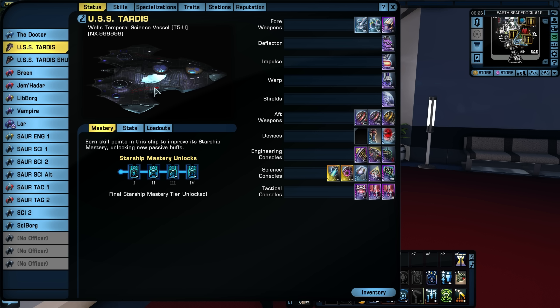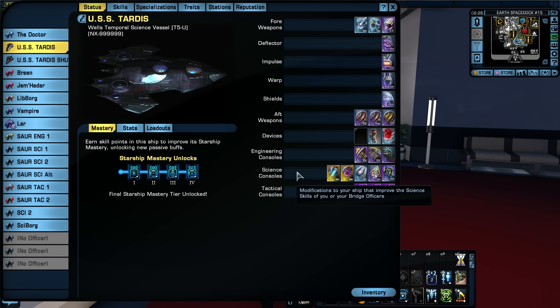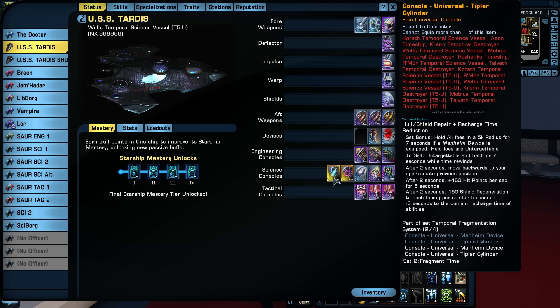As a Tier 5 ship, this had a hull of 30,000, a shield modifier of 1.45 which does not change, three forward weapon slots, three rear weapon slots, crew of 250, and three device slots. The Tier 5 version has three engineering consoles, four science consoles, and three tactical. Impulse modifier 0.2, turn rate 15, bonus power plus 15 to auxiliary power. It has subsystem targeting, sensor analysis, and temporal backstep. There are also optional items — temporal fragmentation system and temporal warfare.